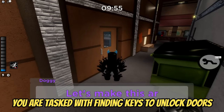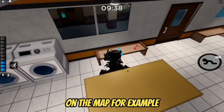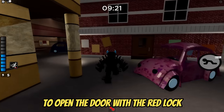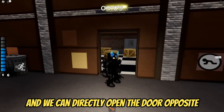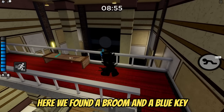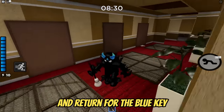In this game, you are tasked with finding keys to unlock doors. The key can be, for example, on the benches — note that everyone has keys at random locations on the map. For example, I have a red key right here on the bench. First, you need to find the red key and use it at the back of the map to open the door with the red lock. The map is really small and you will be familiar with it in no time. We found the orange key and can directly open the door opposite. We have scissors in the room — they are useful for cutting the tape on this door. We found a broom and a blue key. Take the broom and go to the back of the map, clean up the pool of water, and return for the blue key.